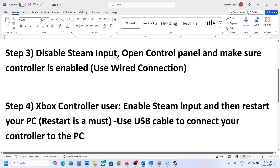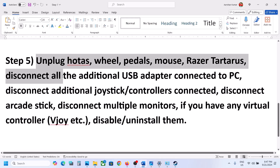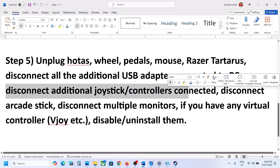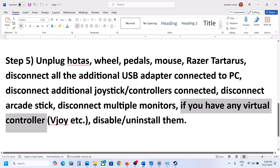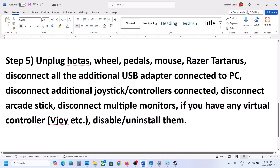After restarting, connect your controller via USB, launch the game, and check. The next step is to unplug external devices. If you have a steering wheel, pedals, or any USB adapters or dongles connected, disconnect them. If you have extra controllers, an arcade stick, or multiple monitors connected, disconnect those too. If you have any virtual controller software like DS4Windows, disable or uninstall it, then launch the game and check.